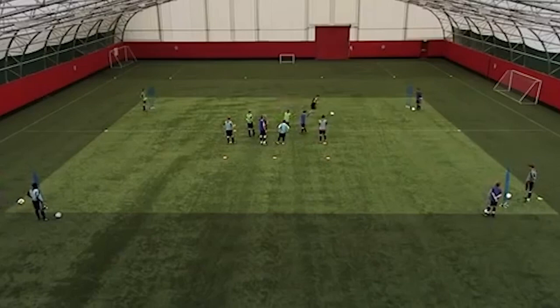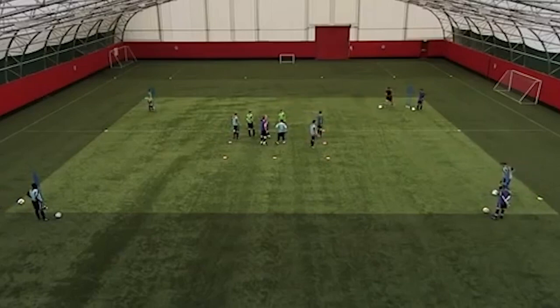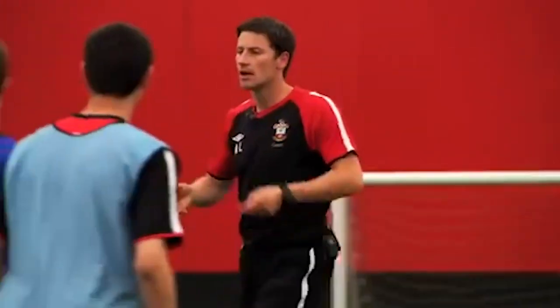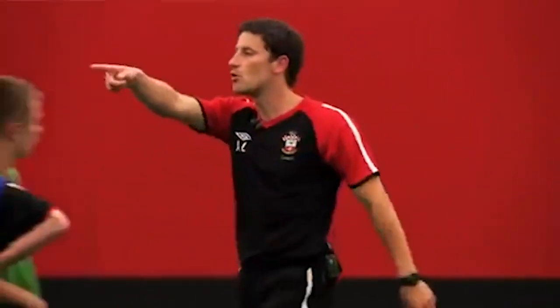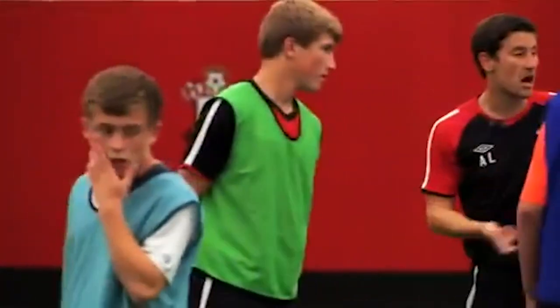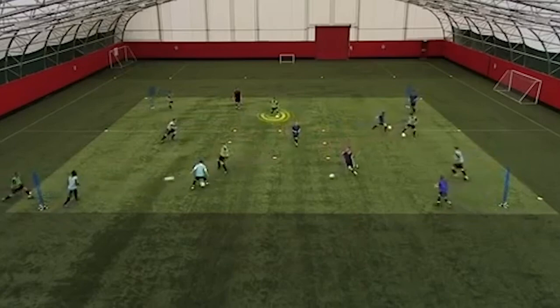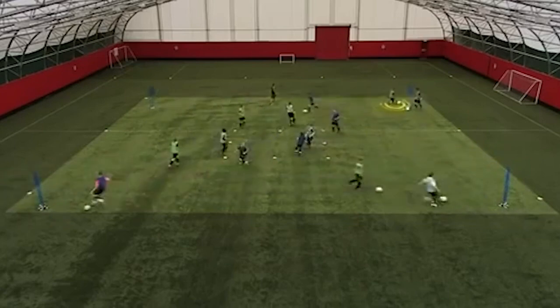So running with the ball — there's a big gap and a big space. I want to travel at pace into here. If it's tight you might have to dribble a little bit. But before you get the ball, you've got to scan and check your shoulder so you know where to go and where the spaces are. Know where you're going before you get it. Let's go — have you checked? Have you checked? Good head, good head, then travel out at pace.